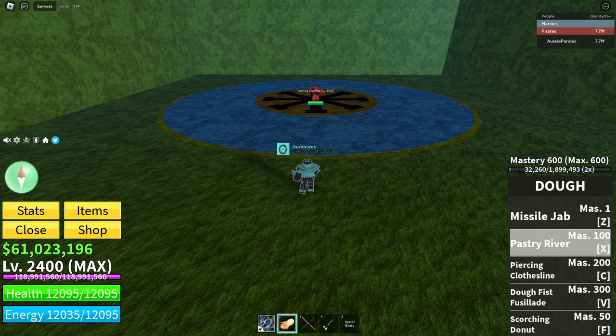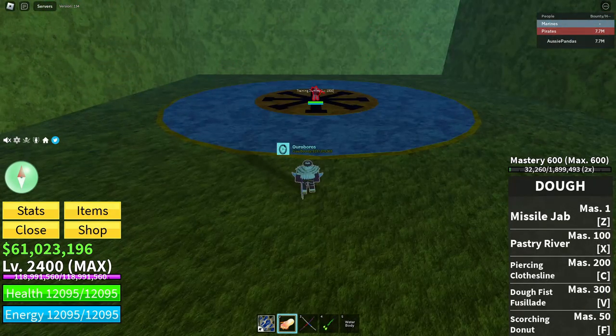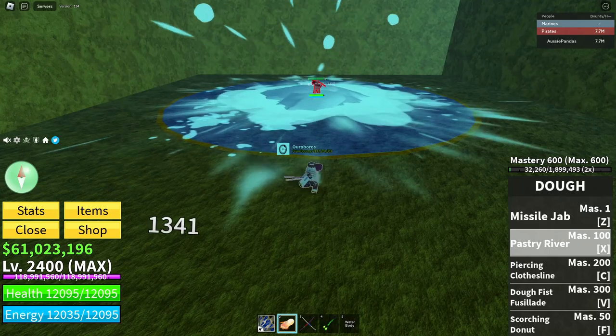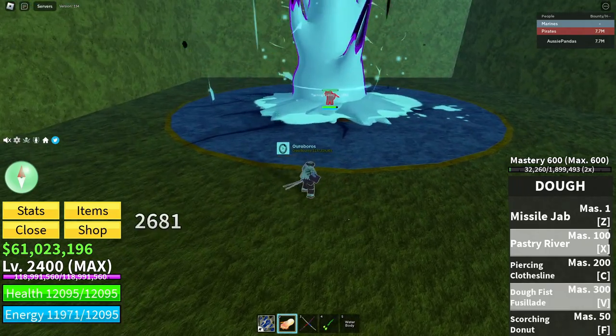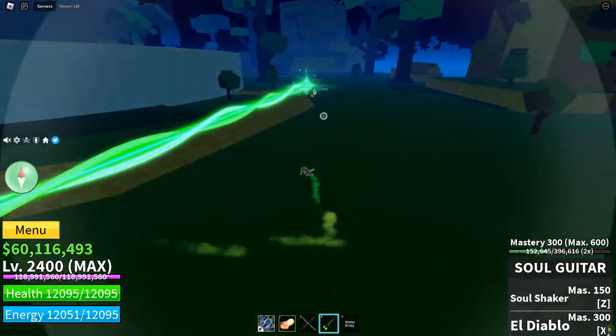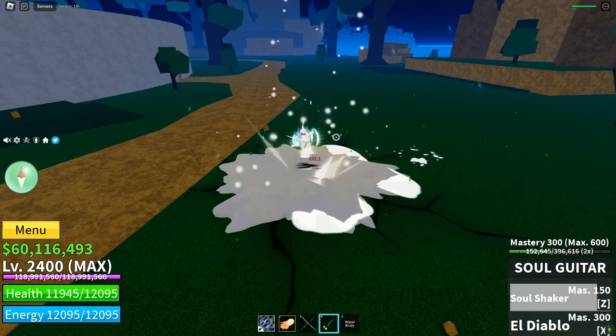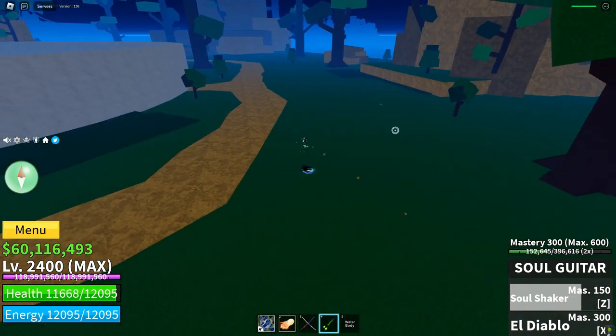We're going to be opening up the combo with Doe X, and the reason why we're going to use Doe X is because it is an important stun. Doe X is usually the lifesaver of Doe and any opening of any combo for Doe. Doe X is able to bypass Observation Haki and catches the opponent anyways.